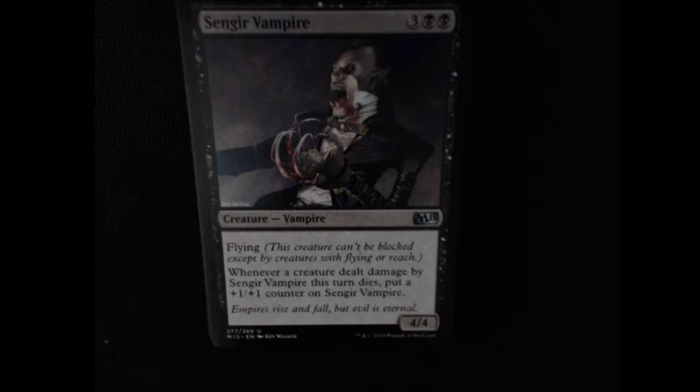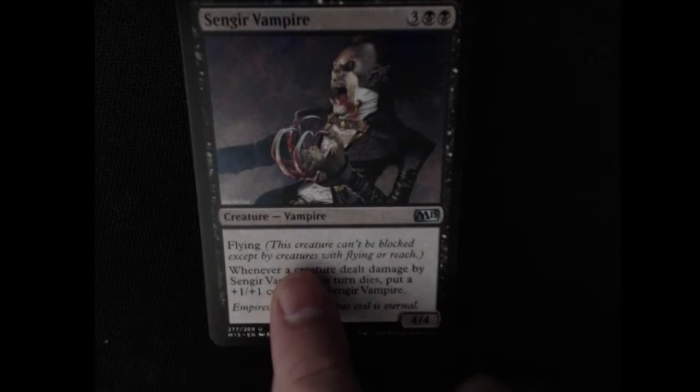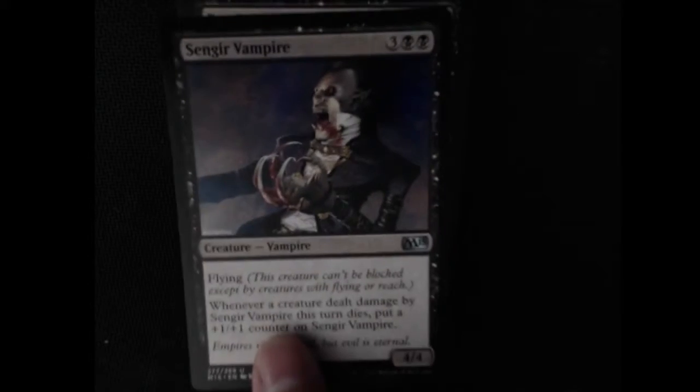A Senjir Vampire — uncommon 4/4 with flying, can't be blocked except by creatures with flying or reach. Whenever a creature dealt damage by this card dies, put a 1/1 counter on it. So if you use this as a finisher or in some combo attacks, you get this thing pretty beefy.